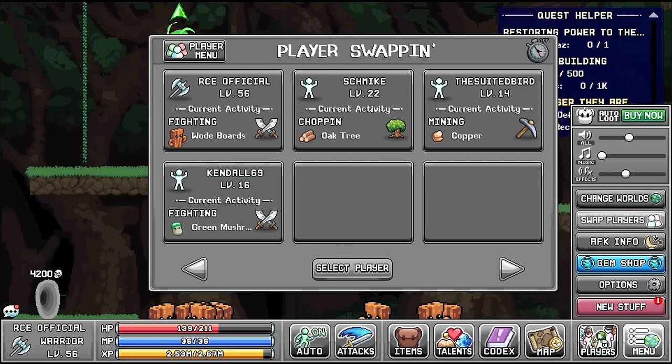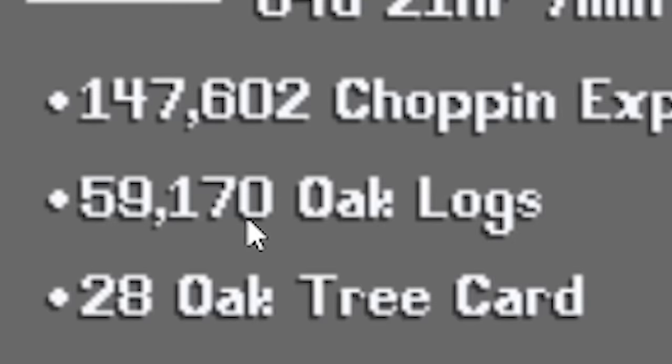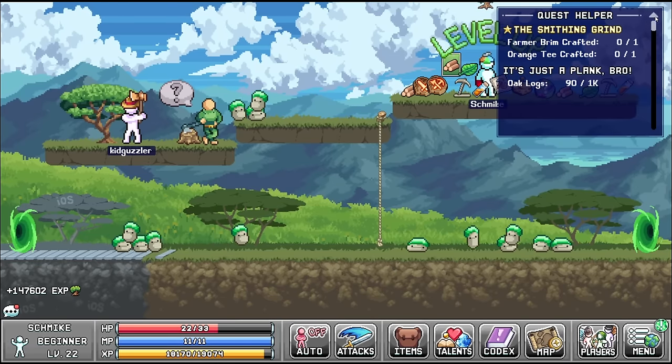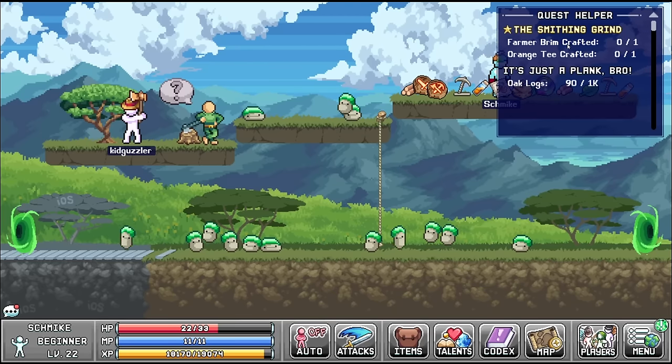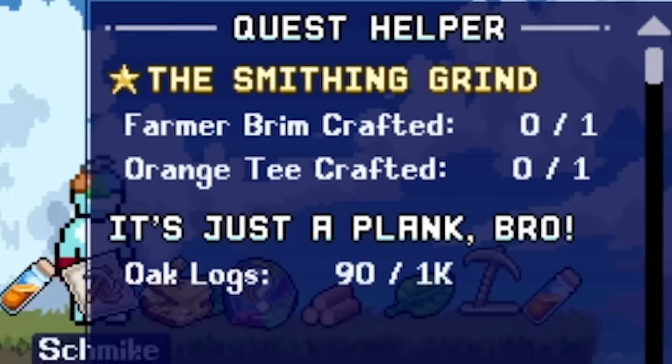Whilst that's going on we're going to swap players and see what Schmeich has been up to. He's level 22 and he's been chopping this whole time - he's got 59,000 oak logs. Fair play Schmeich, good work for a change. We'll claim all that stuff - the game's gone mental with all this awesome stuff to collect. Schmeich has two missions: the farmer brim to craft and the orange tea to craft.